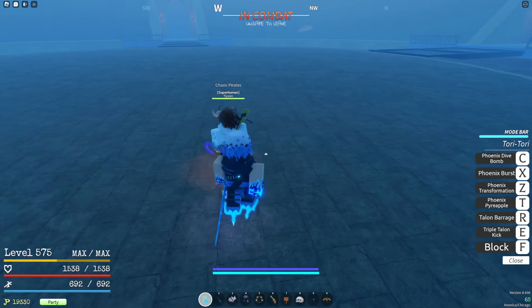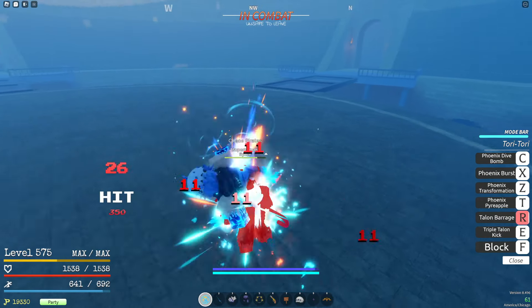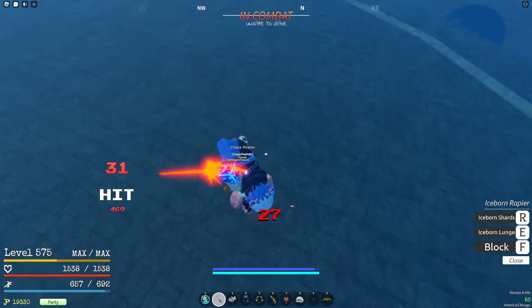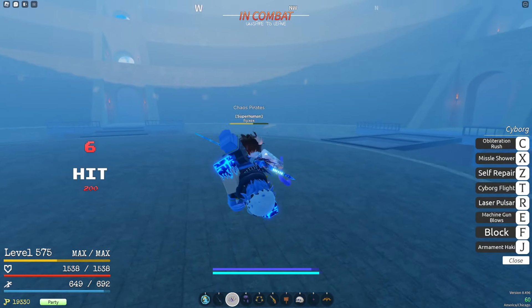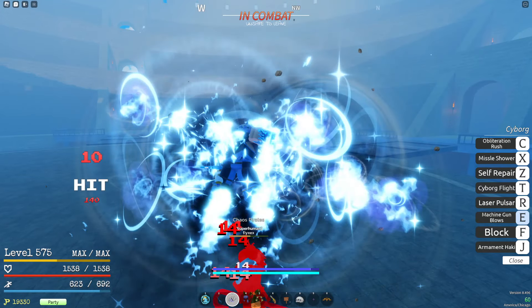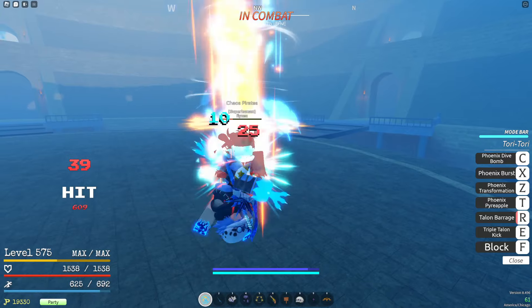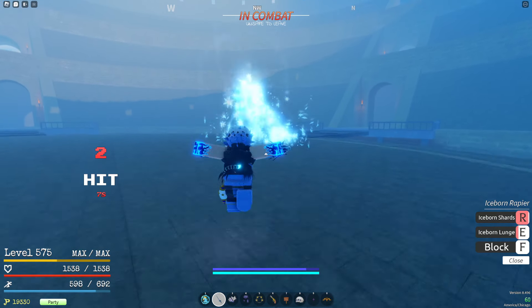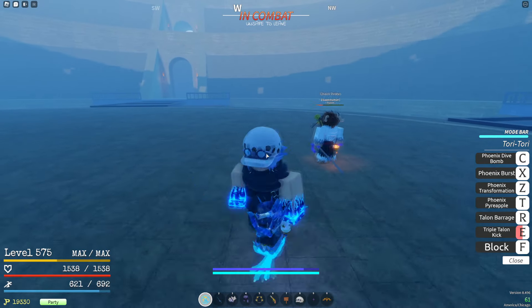To start the combo, you want to up tilt them into a talon barrage, then up tilt them again into the iceborne lunge, then up tilt them again into machine gun blows, then up tilt them again into triple talon kick. Optionally, you can hit them with iceborne shards as they're landing, and that already does a lot of damage.